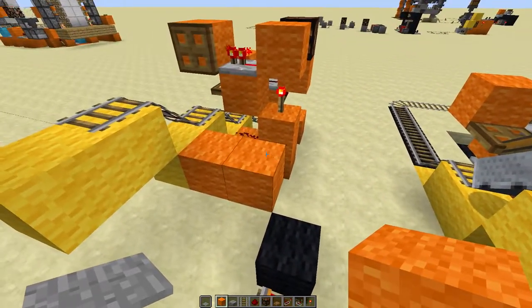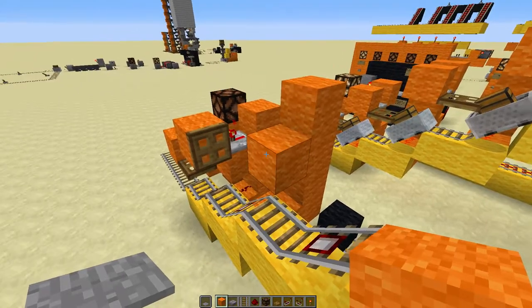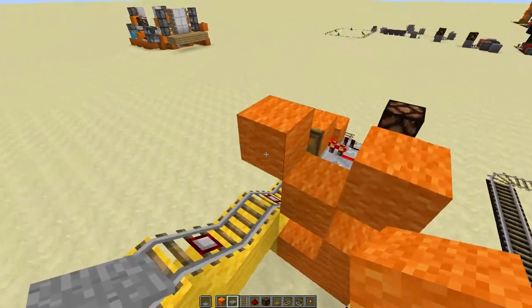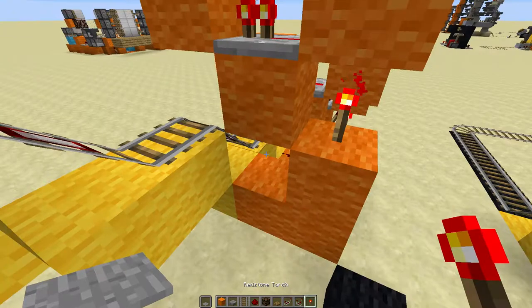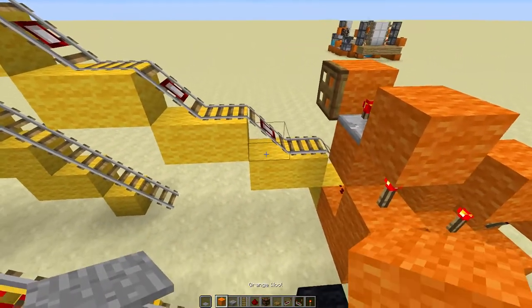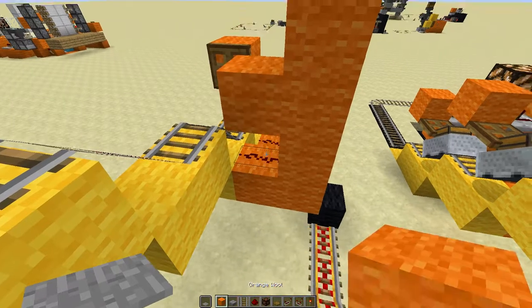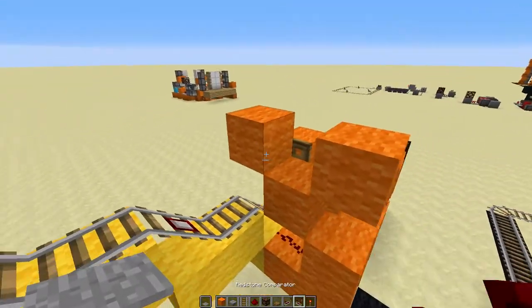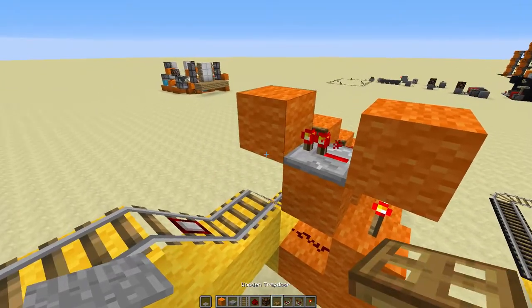Place out two, up three, block in the middle, block on top, deleting that one, and then delete this one there. Place a repeater right there in the middle, torch, and dust right there. Place the trap door right on the bottom of that block and it should be open again, just like that. Then two, three, dust, block, delete the one right there, and delete that one there. Place a repeater in the middle right there, and the trap door right here on the bottom of that block.